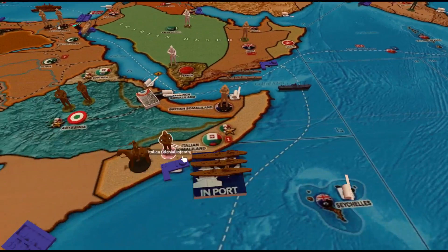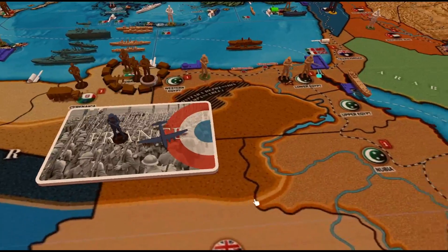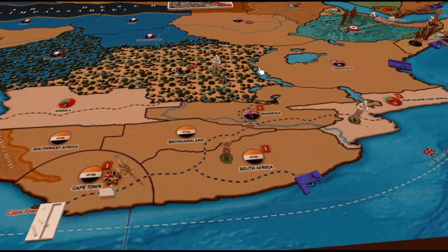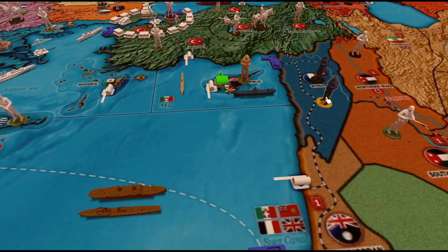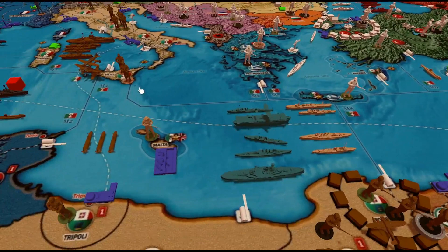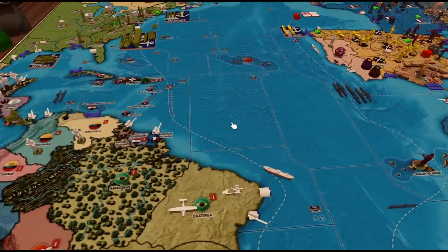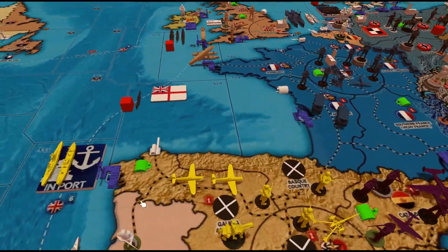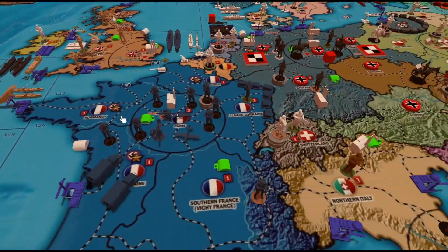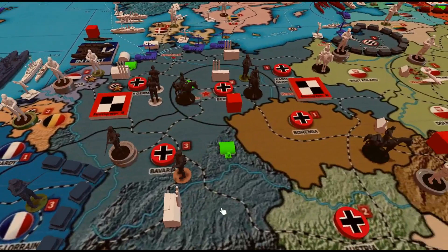A militia was built in Aden. The Italians established a stronger position in Italian Somaliland with a minor fleet. The French have a transport off the coast and are building up forces in mainland France, perhaps hoping those units don't go Vichy. The British fleet gathers in the Mediterranean, and the Germans are heading to parts unknown. The French have a strong position in Aquitaine and Paris. It's pretty early days — only the second turn.